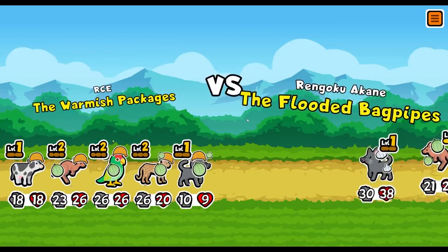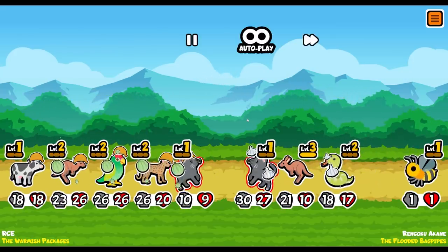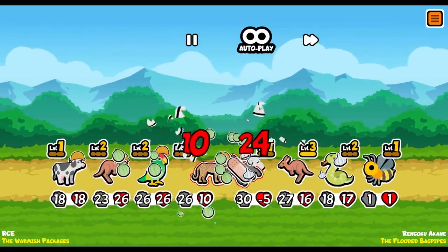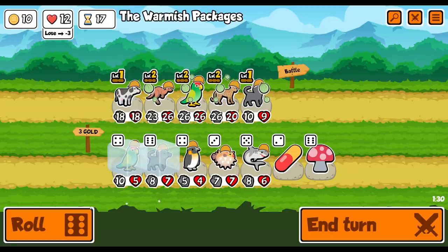The warmish packages - look at our melon armor though. We're against - oh no, the flooded bagpipes. That's good though - kill the badger and you kill the rest of the team. Didn't we just play these fairly recently? I think we may have done.